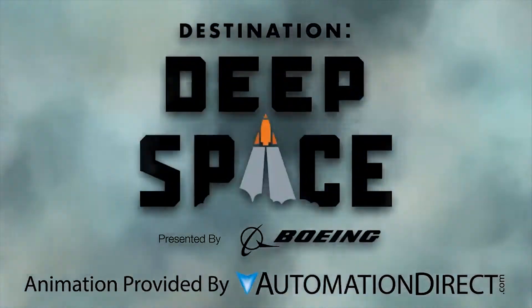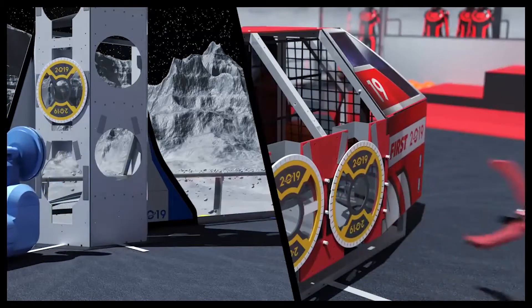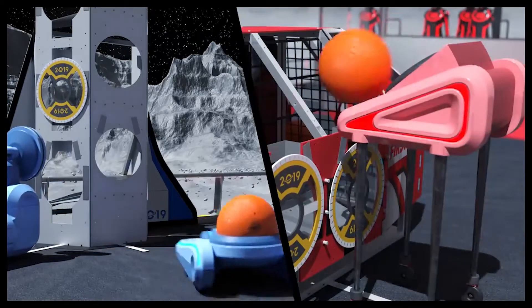Hey, my name is Joe. I'm the captain of the team and this is week one of FRC 2019 Destination Deep Space. The goal of this year's game is to place hatches and cargo in your cargo bay as well as on the rocket ship.